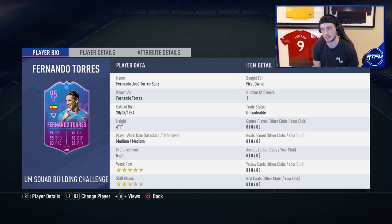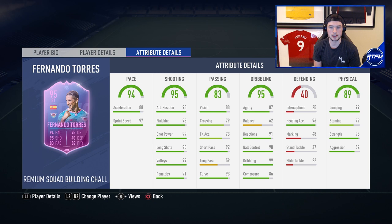He's medium/medium work rates, six foot one, so he's going to be tall. He doesn't have high attacking work rates, which could be a downside for some people. He's got four-star weak foot. What's interesting about this SBC is that it's a third or fourth of the cost of the flashback and it's way better — four-star weak foot, three-star skills, 94 pace, 95 shooting, 83 passing, 95 dribbling, 89 physical. His acceleration is lacking a bit, attack positioning and shot power are great. He's going to feel like a Gold Ronaldo.